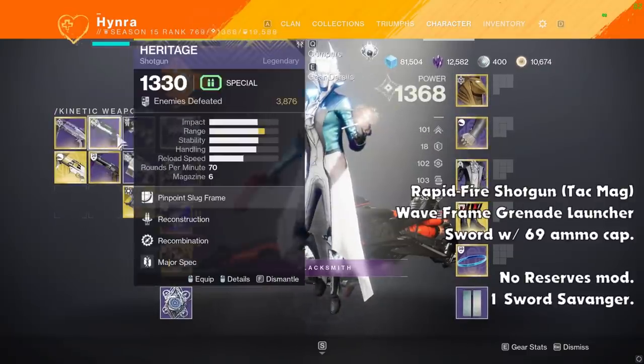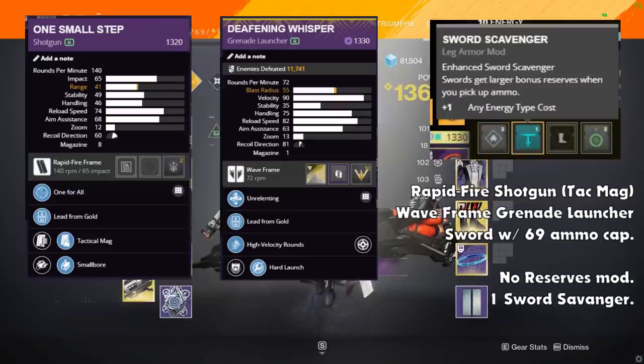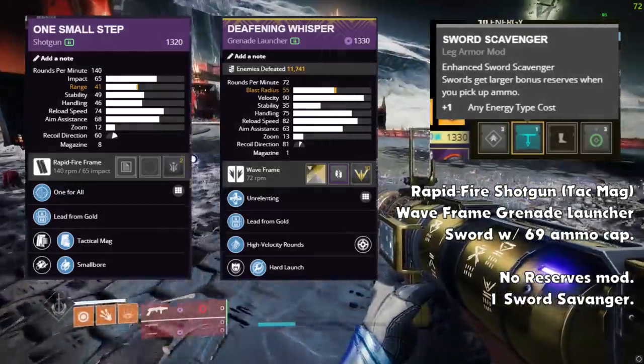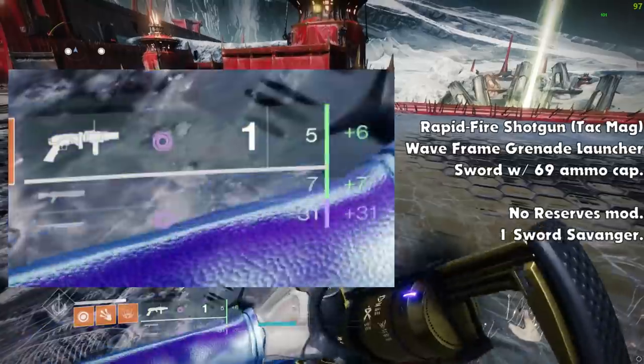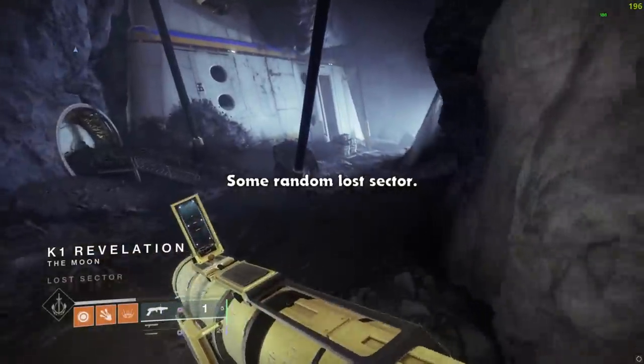As you can see right now, I'm currently running a shotgun and a grenade launcher, both with lead from gold, without any reserves mod, paired with a sword with a scavenger mod. And when I pick up this heavy brick, I get 31 sword ammo, 7 shotgun ammo, and 6 grenade launcher ammo just from this one heavy brick.